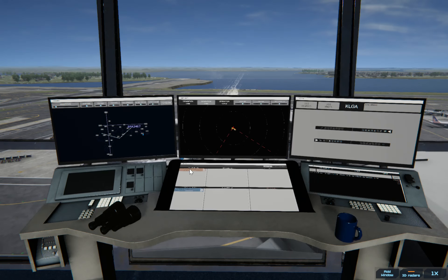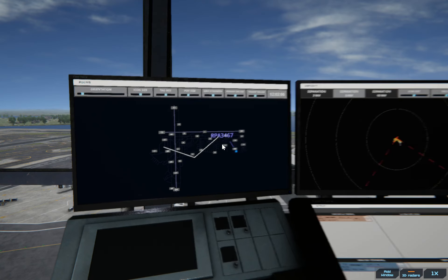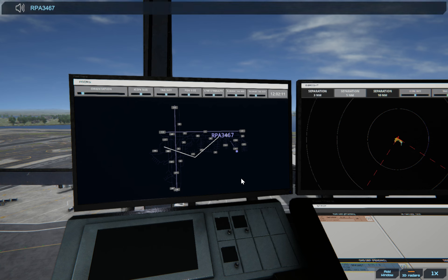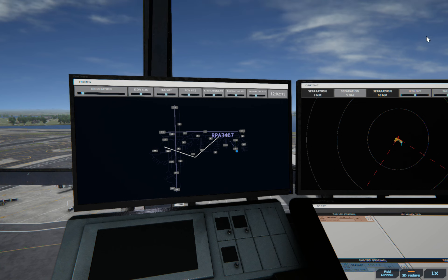This one is, I believe, Republic Airlines, call sign Brickyard. So let's give them the pushback. Brickyard 3467, pushback approved. Expect runway 31.